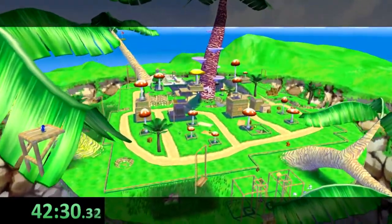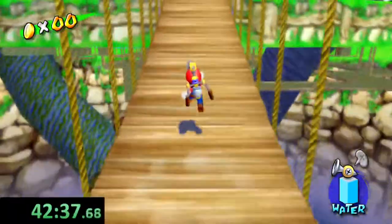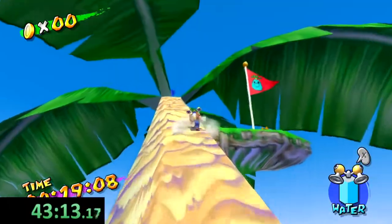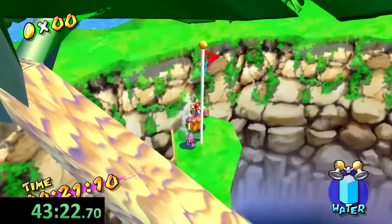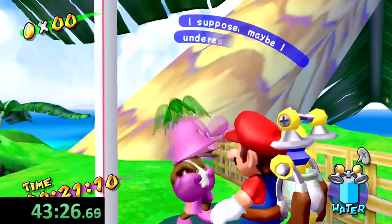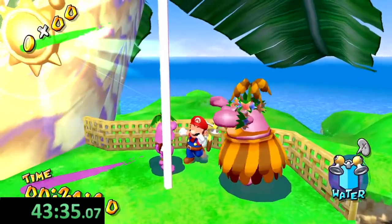For this next one, we get to see the dude of dudes, the legend of legends — yes, we get to see Il Piantasimo once again. There are two blue coins we have to grab, we can shove it in his face that we're better. And now we just wait for him. Go grab his shine and be on with our day.